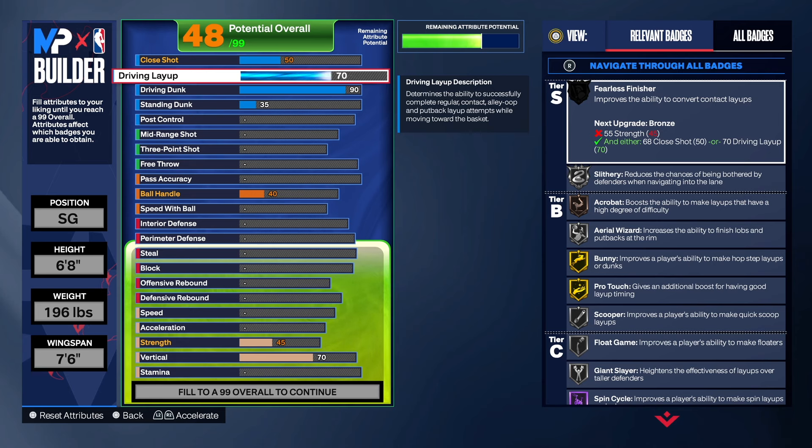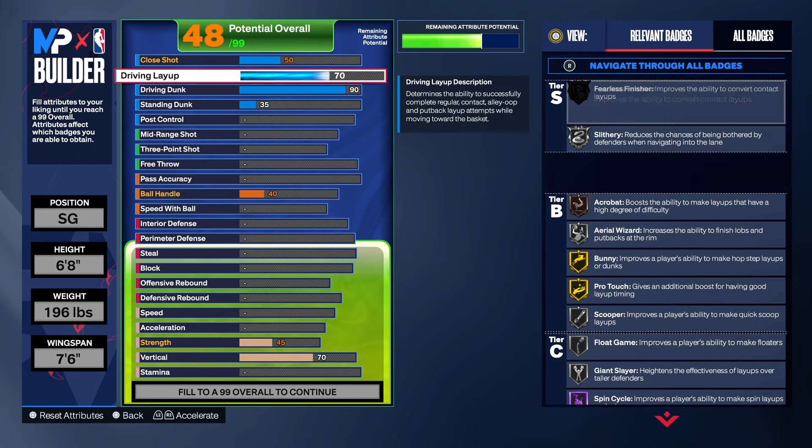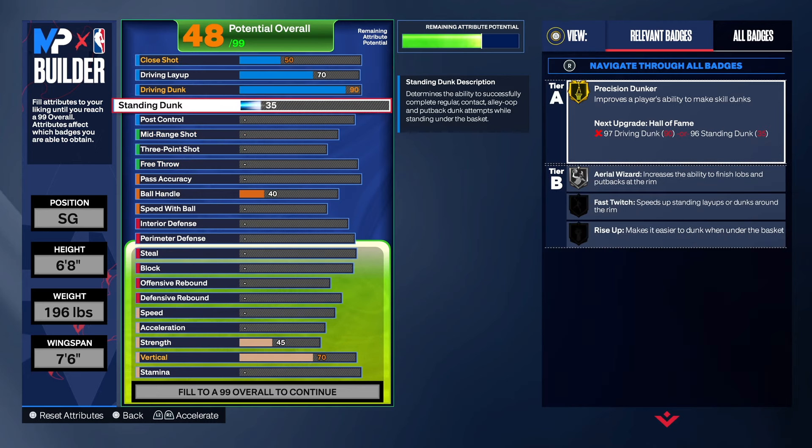For the layup, I left it right there — you still get finish on this build, but you don't get giant slayer on gold, which would have been nice. The close shot stays at 50 — it landed there on its own. For the standing dunk, the way I set the build up we can only get it to a 45. A 45 is not super bad but not super good either. Being six-eight you'll still get some standing dunk animations, but I prefer around a 73 for every build personally.